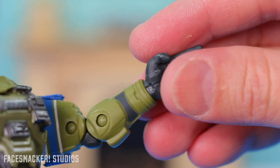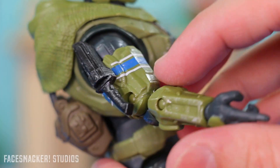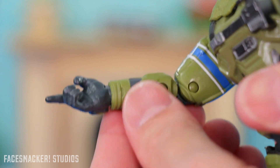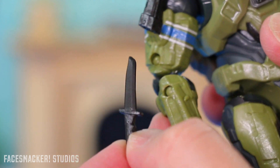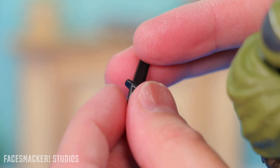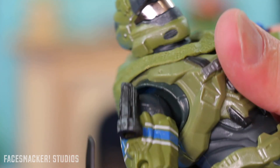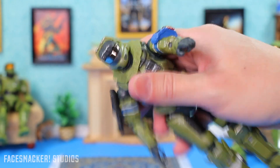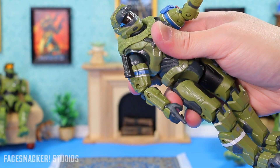Moving on to this arm, you've got some more of that striping — they really put some good paint apps on this. You got the forearm right there, which is cool. On the inside, you got the paint. What I really like is this knife right here. It's glued on, a little bit soft, but the knife comes out. It looks really cool — just like Noble Six, it's kind of a secret hidden knife. It's got some flex to it, and you simply just slip it right back in when you're done. It holds its place very well and doesn't pop out, so you don't have to worry about losing it.